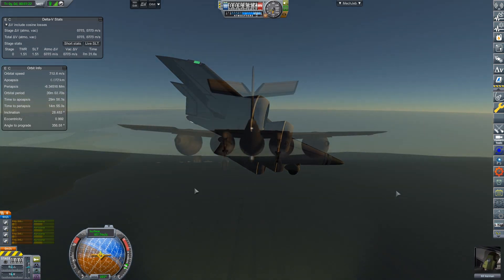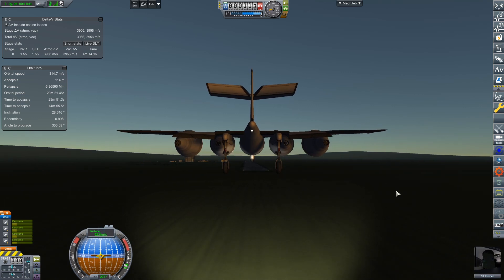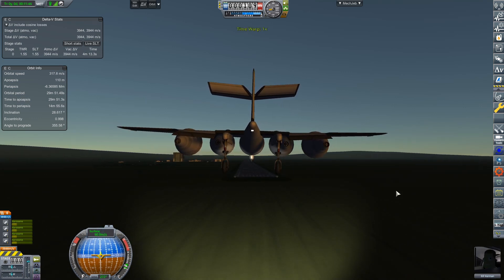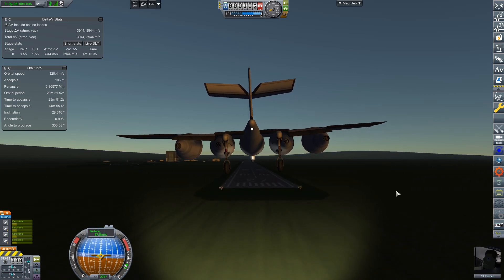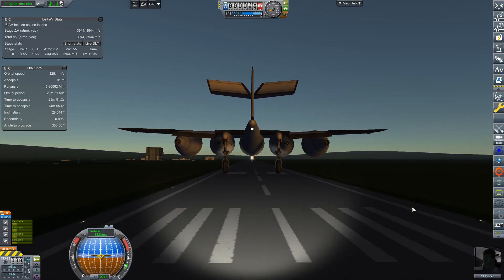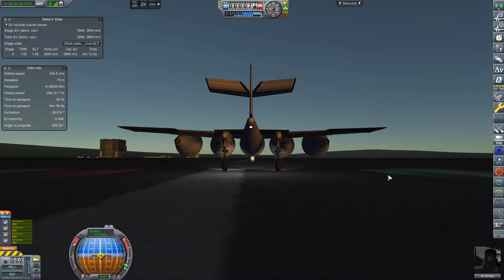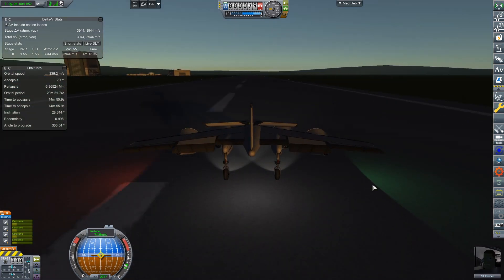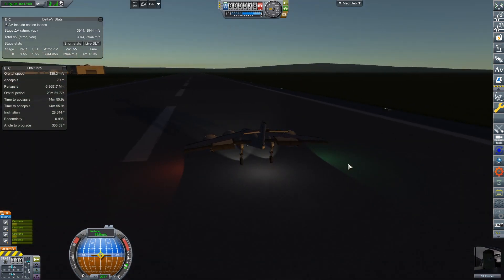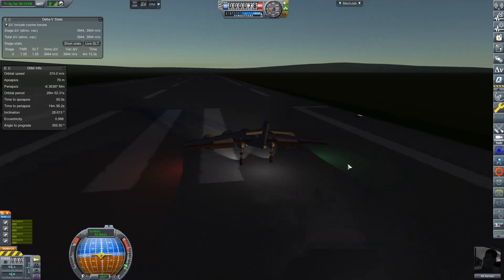I used the K2 initially to grab some science — we got 12.4 science after that first flight. The K3 was the first plane with the engines you see on this K4 flight, but it only had two of them. With the K4 we added two more of these engines, and on this flight it was able to break the sound barrier. We had a contract to do so, and in a shallow dive we were able to break 350 meters per second.